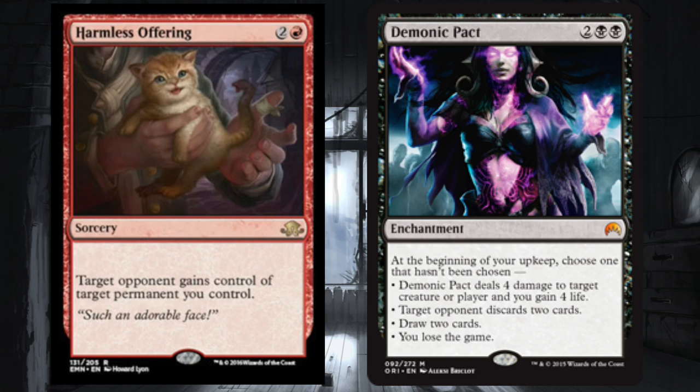It's one of the best win conditions when your opponent loses the game on a Demonic Pact you gave them. The art also helps — it portrays exactly what's happening. I love it. I think this is going to be a fun combo at Friday Night Magic.